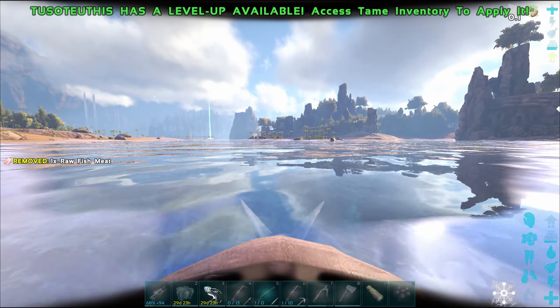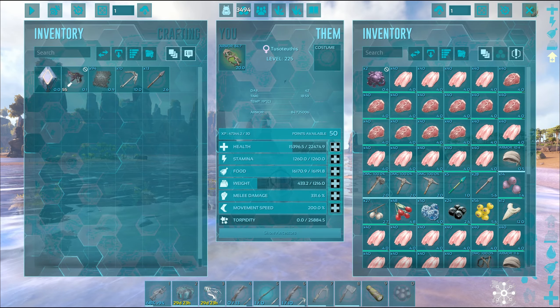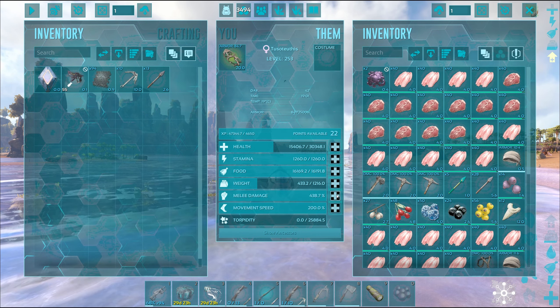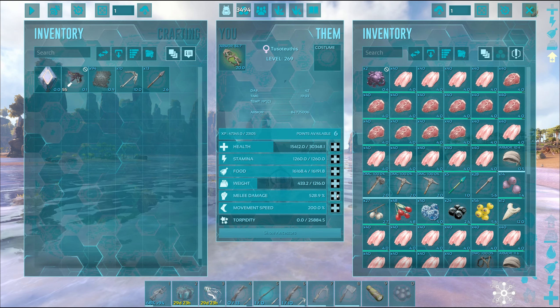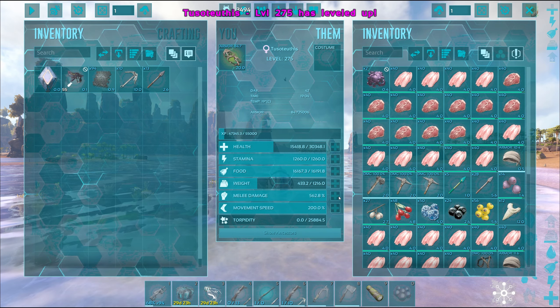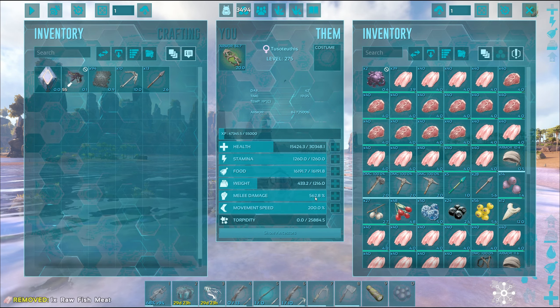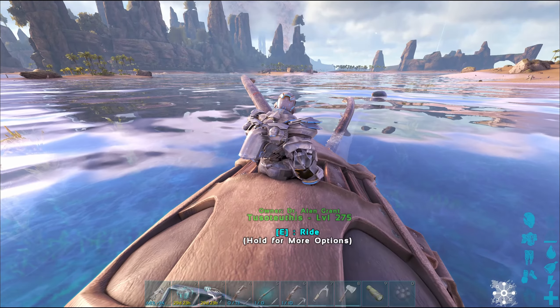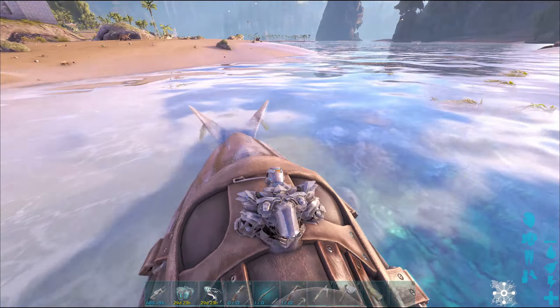You can also grab stuff with it. I don't think you can grab an alpha though. Sometimes on The Center map you get stuck on the water line — I don't know why. Hope they fixed that. Let's put those levels in. I usually just pump it up to 30k HP and then the rest into melee. It's sufficient to kill everything — alpha mosasaur, alpha squid, everything. You don't need more, if you're PvE at least.